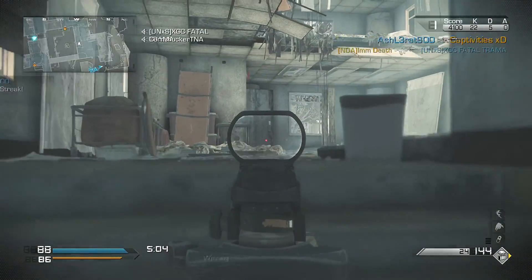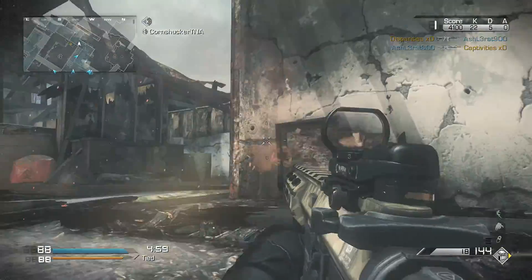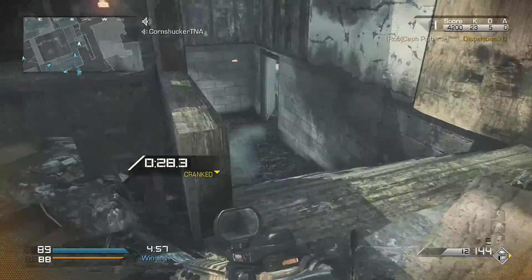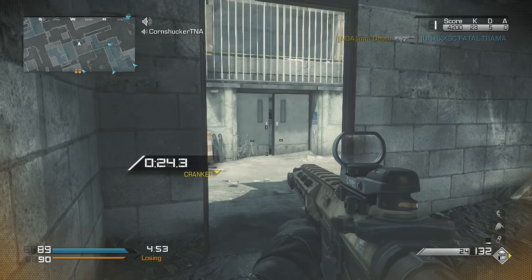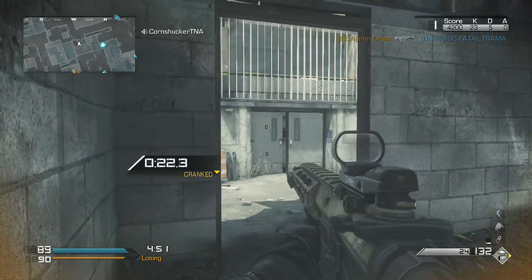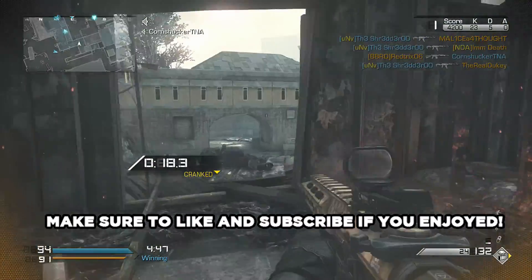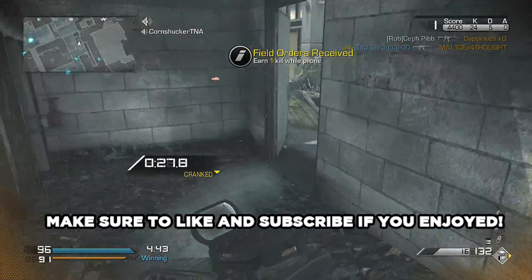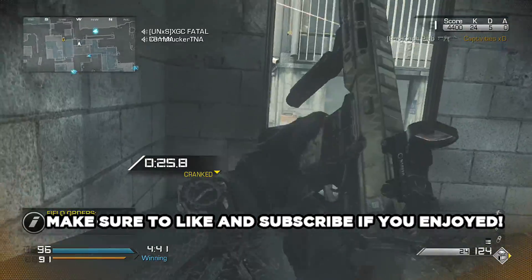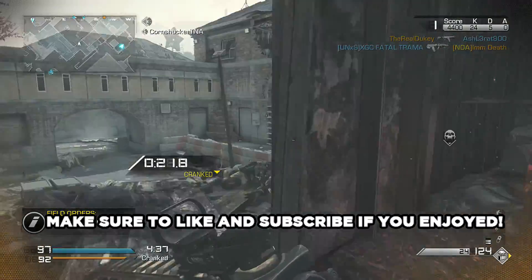Stormfront is that blue map with the building in the center of it. I know there's a lot of maps with buildings in the center, but it's blue — or you can just look it up on the map playlist. It's really the only big map in Cranked. But Cranked really has some good maps — it's got Tremor and Warhawk. So it's definitely one of my favorite game modes to play.